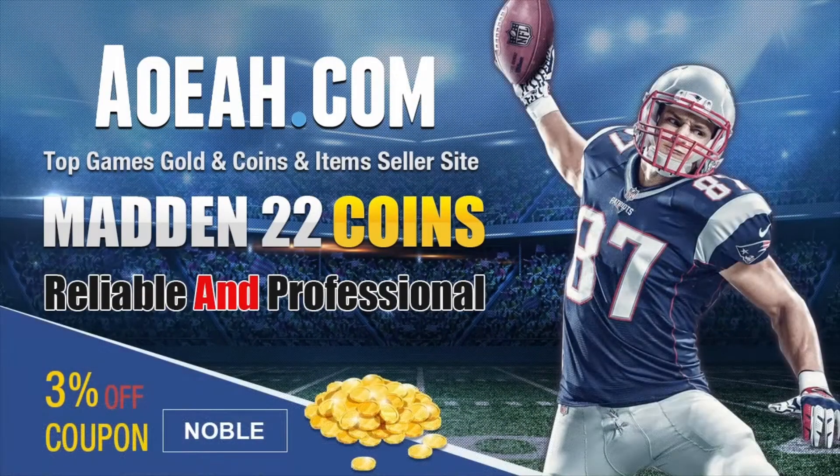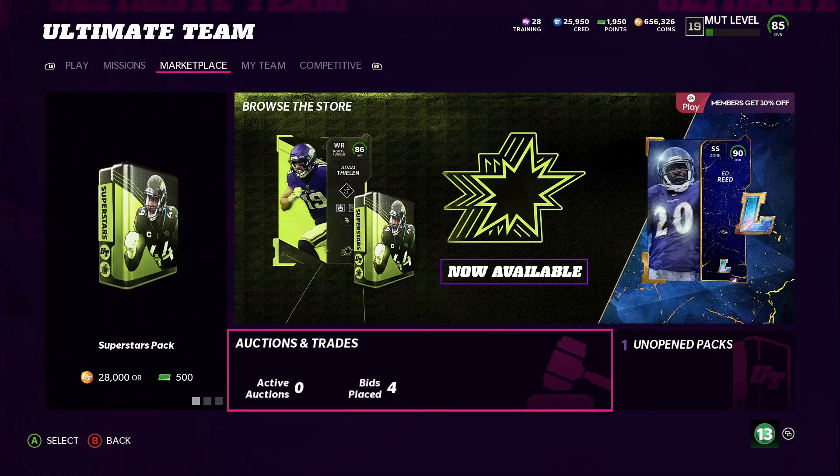If you want to build the best team in Madden and need some coins, make sure to check out my sponsor Aowa for the cheapest, most reliable coins in Madden 22, and use code Noble at checkout for a three percent discount. Link is in the description.